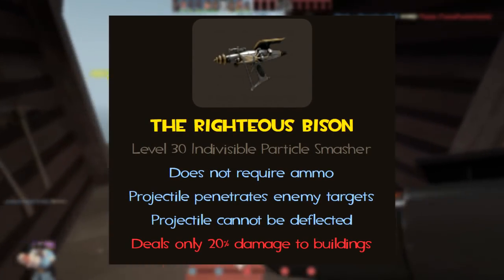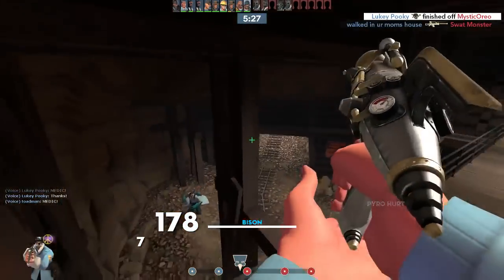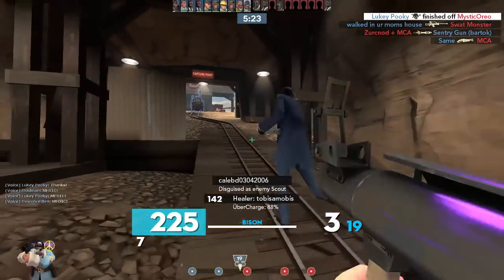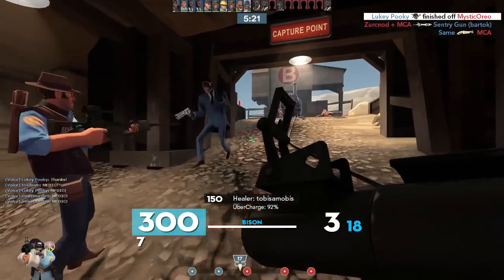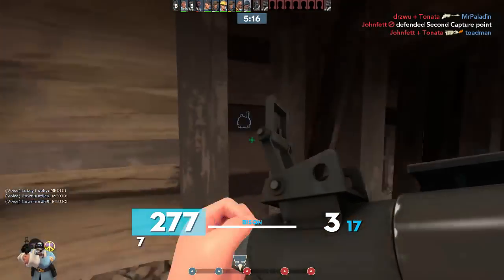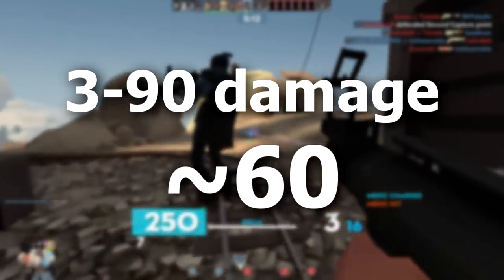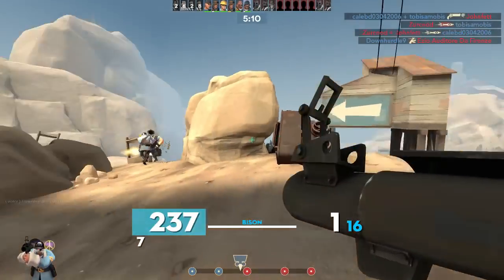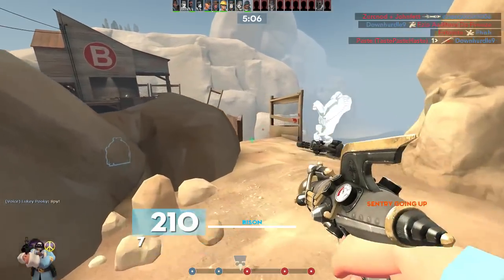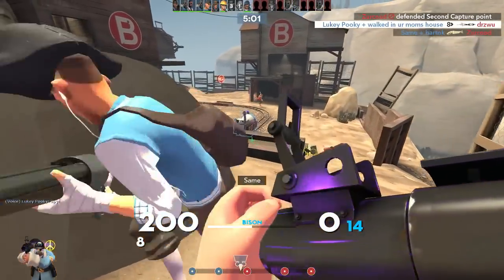Its stats neglect to mention a very substantial penalty: it only has a clip size of 4 shots rather than 6 like the Shotgun. Additionally, its stats neglect to mention its damage attributes, which also differ greatly from the Shotgun. The Shotgun fires 10 different pellets that do 3-9 damage based on range with a base damage of 6 per pellet, translating to 3-90 damage based on range with a base damage of 60. As you'd expect with any Shotgun, it's designed for close to close-medium range, and for Soldier is often used to finish off wounded enemies after running out of rockets.